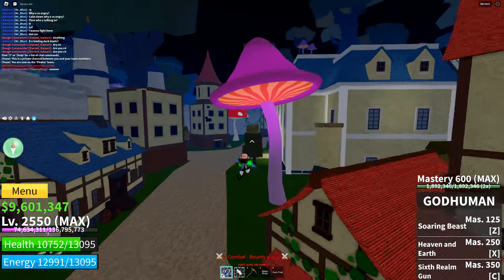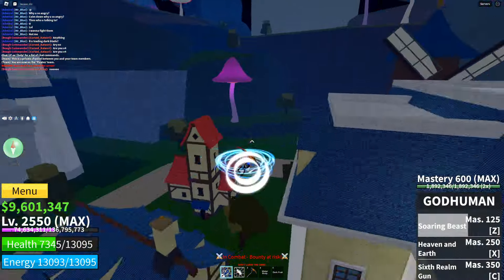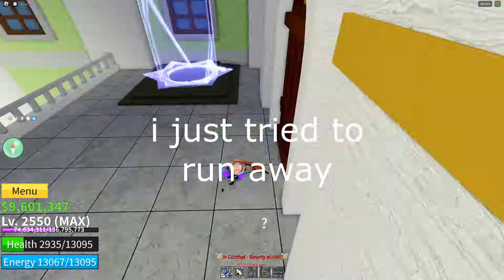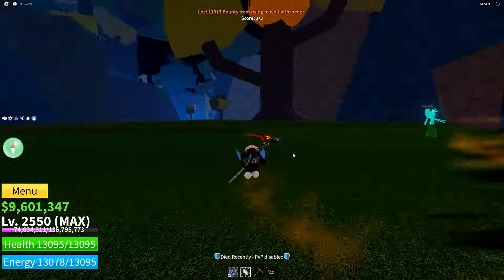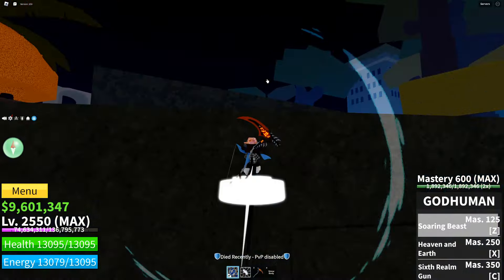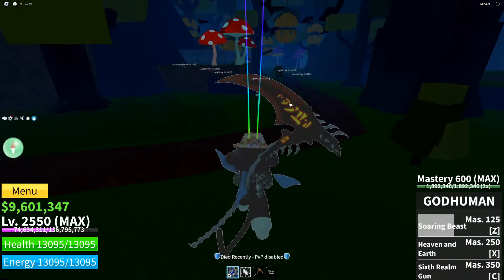I'm gonna go quickly to the safe zone — I can't deal with this. Okay, back onto the tutorial. Mastery 1 is Spider Wraith, again a close-range move, and I gotta look for some enemies to test it on.